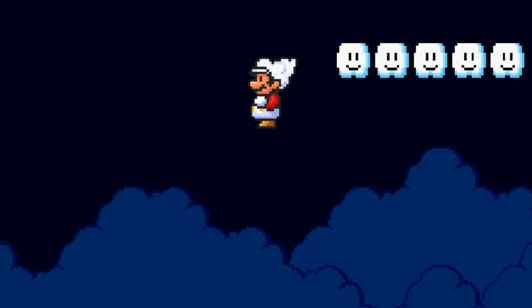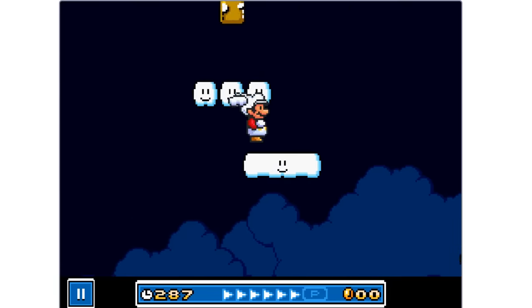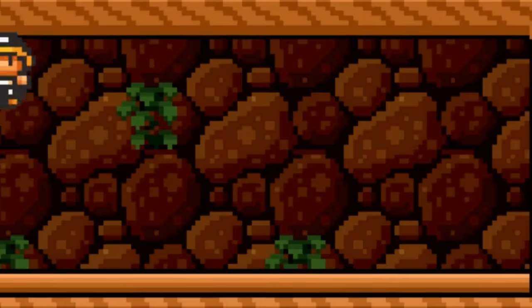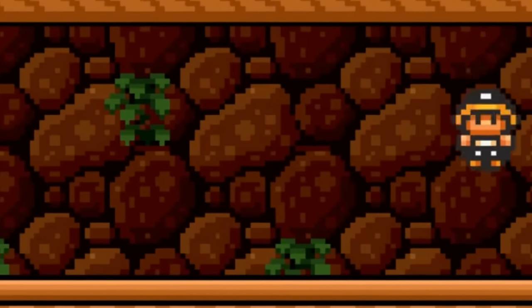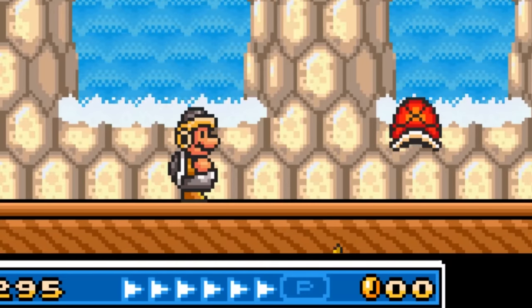I love this power-up because it gives you the opportunity to explore more of a level, but because you only have three clouds, you've got to use them wisely. Another super fun power-up in this game is the hammer suit power-up. Mario can equip this suit to become Hammer Mario and wreak havoc on all of his enemies.